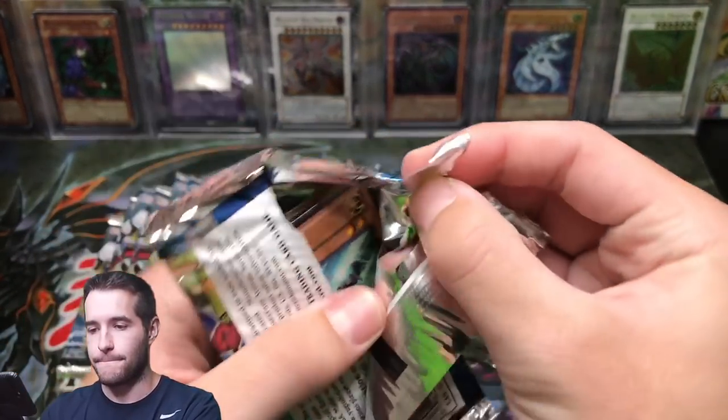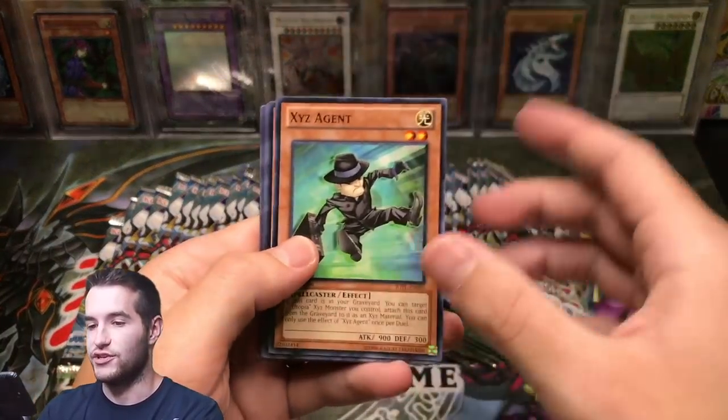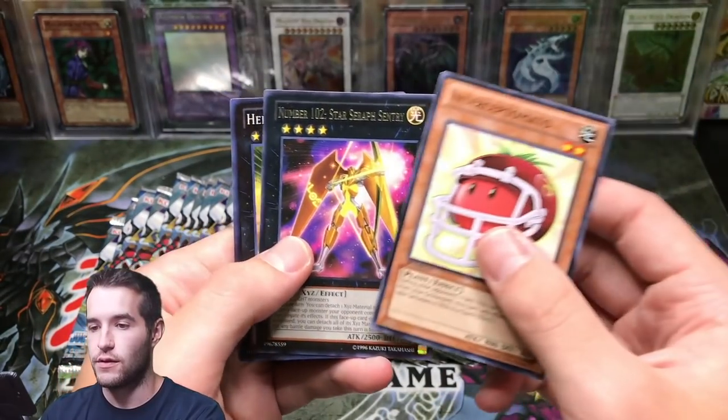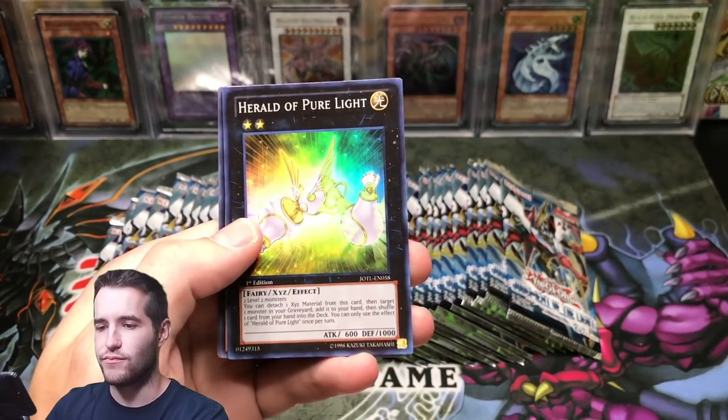Here we go, let's go! XYZ Agent — I have a feeling we're gonna see a few of those. Colt Wing — there's the good common we're looking for, besides Chicka Lattes of course.